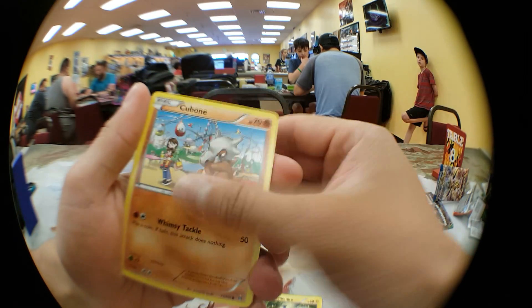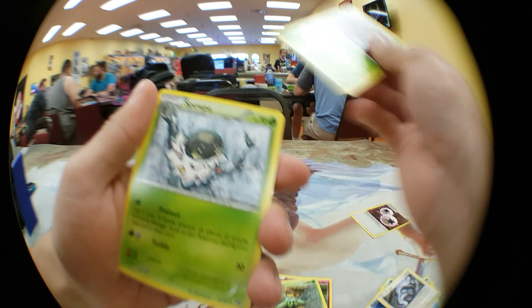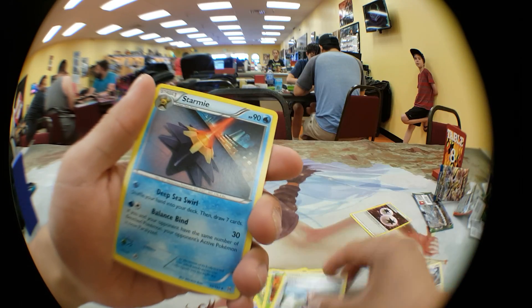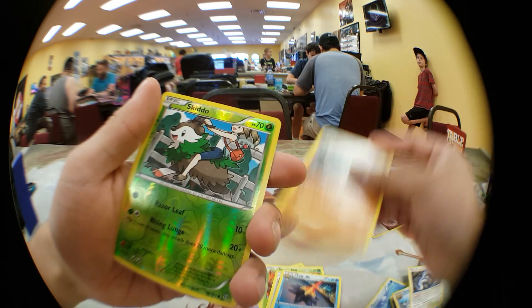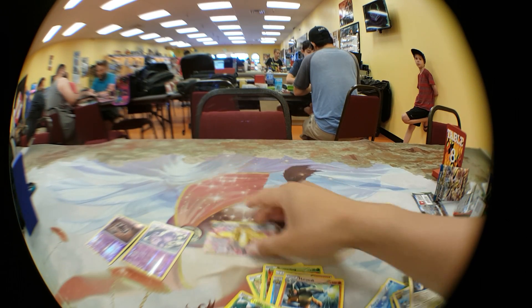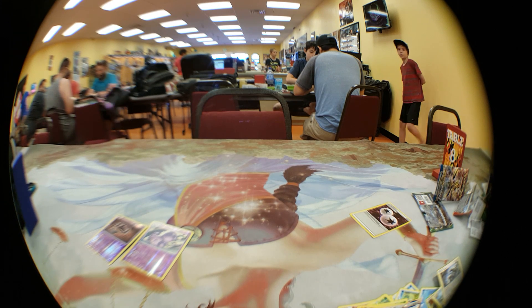We got Magnemite starting off, Cubone, Snovel, Cacnea, Scatterbug, Speed Beepa, Skyla, Starmie, Marowak, Shaymin. Not even too crazy, but got what I needed — Bronzong. Thanks for watching, guys.